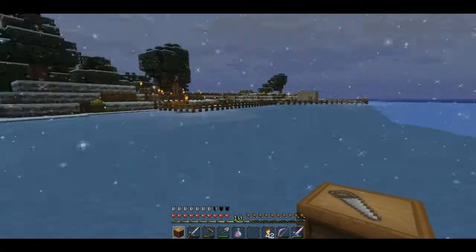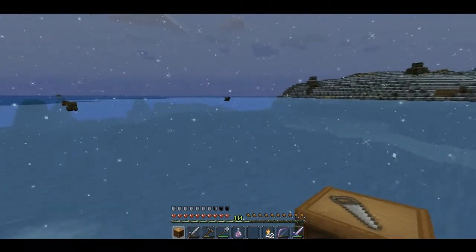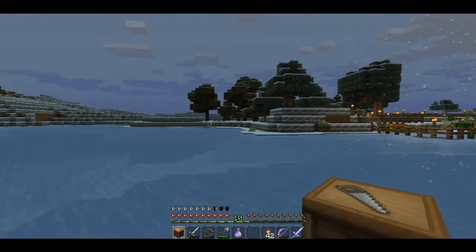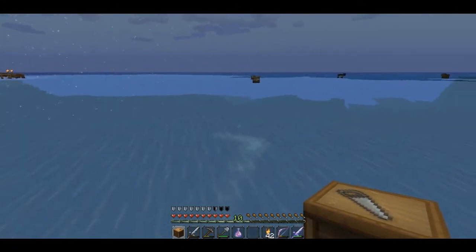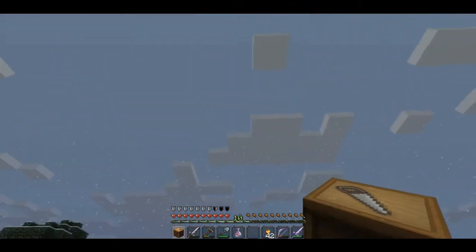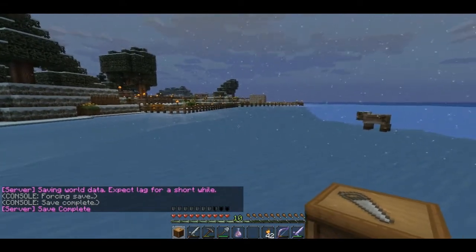Come out here - you'll notice it is snowing out here on the frozen part of the ocean, but once you go out a little further, all of a sudden the snow stops. We've still got it out here on the shore, but it's not actually snowing. So the first thing we're going to have to find out is what happened to this biome that we're standing in when the new generator came in.